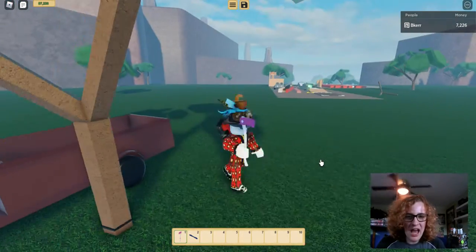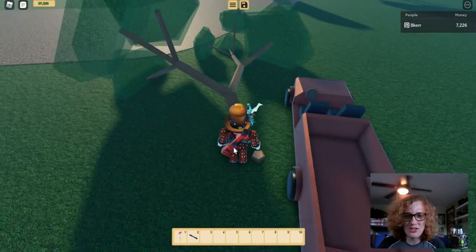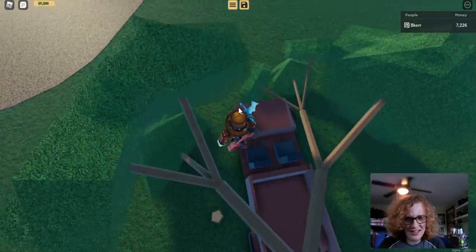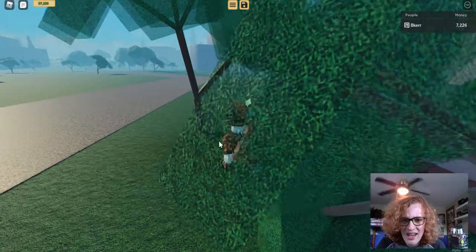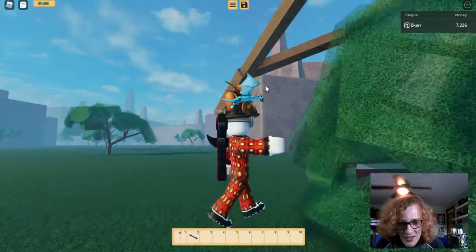So what you want to do is have a sawmill and an axe. What you do is you chop down regular trees — that's right, just regular trees, not lava trees, nothing like that. Lava trees just take up more work and you don't get as much cash as these trees, and I will show you that in this video.